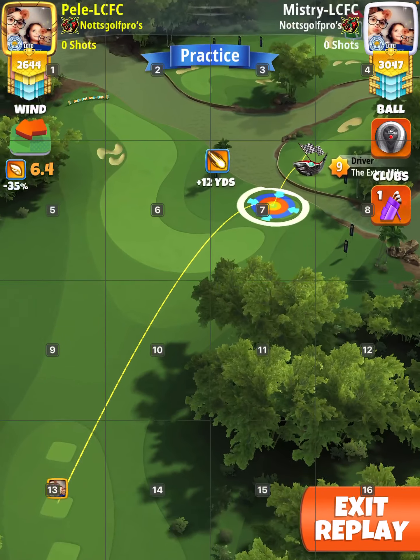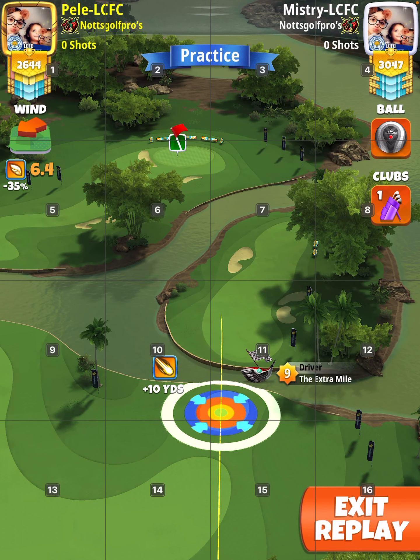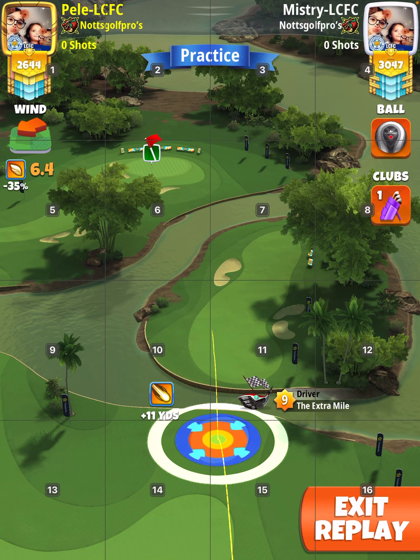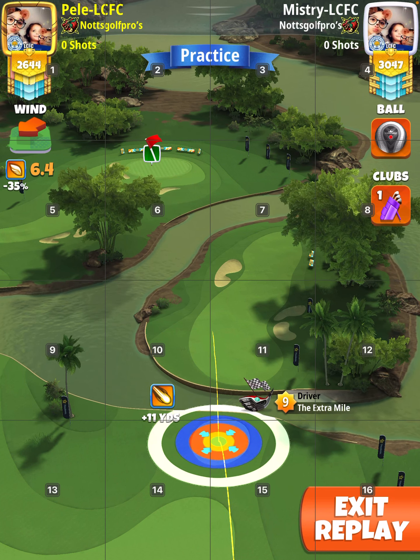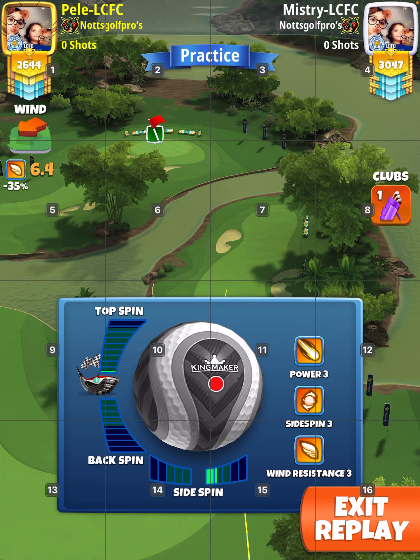The drive — you want the red at the rough on the right and the left, but more to the right, at 11 yards. Seven top, three right, and max right curl. So red just basically slap bang in the middle of that island.